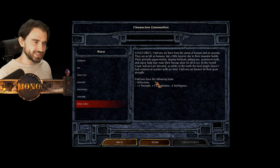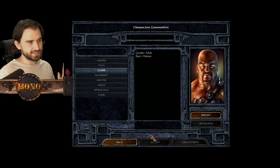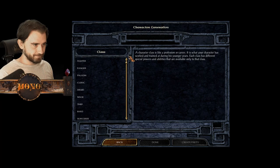Half-orcs get infravision - I don't think that does anything in this game, I might be wrong. But they get plus one strength, plus one constitution, and minus two intelligence. So that's the last race. Let's select human and go into classes.